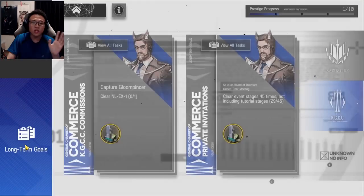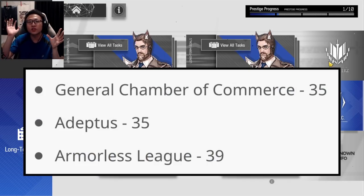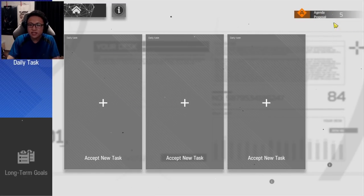You won't be able to hit 50 prestige with long-term goals alone, so you need daily tasks as well. Every day you get 3 agenda proposals. If you don't use them within a day, they carry forward to the next day — as you can see, I didn't spend mine yesterday so they carried over. The maximum you can hold is 15, so you can skip up to about 5 days without losing progress.